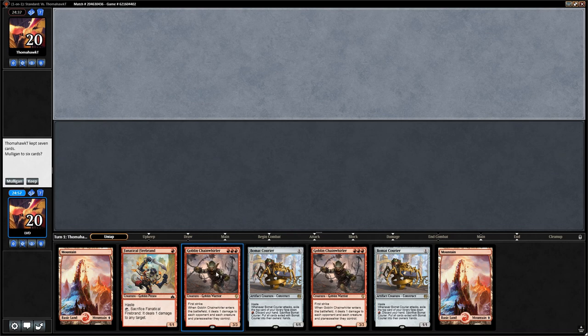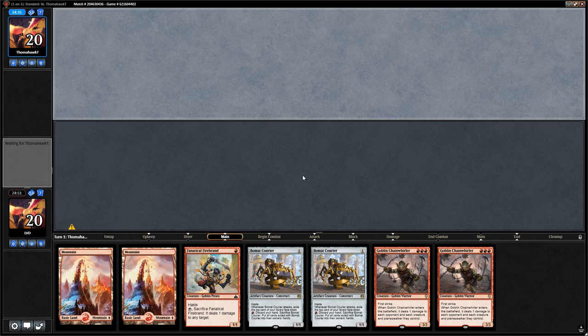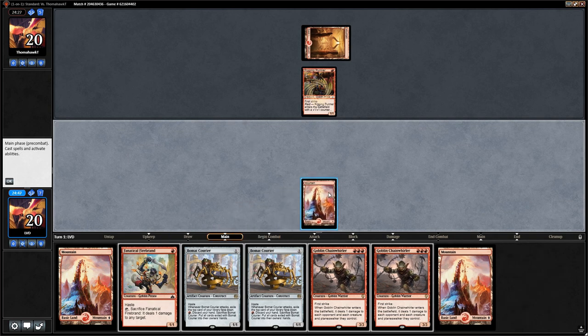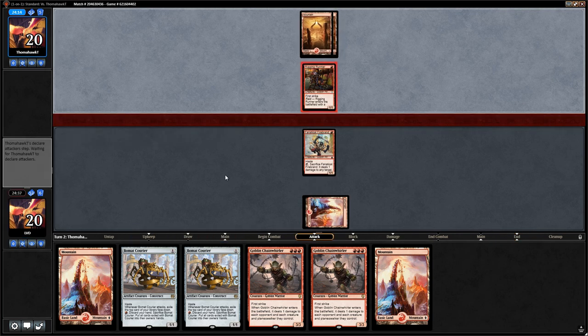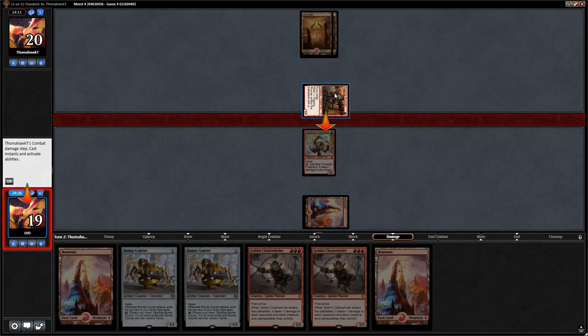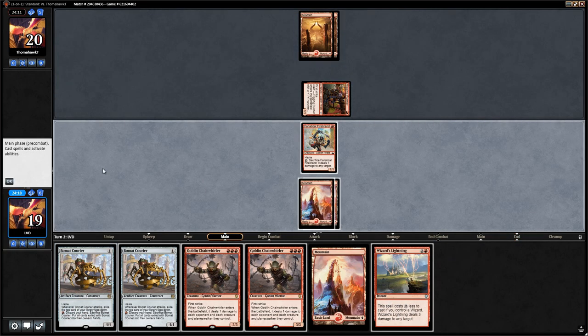We're on the draw with both Chainwirlers in our opening hand — a little sketchy but still a keep since we're on the draw and can hopefully find the third land in time. Turn one Rigging Runner from the opponent bodes well for our Chainwirler, but it's also a good blocker against our Beaumont Couriers, so we play Firebrand and say go. If they attack for one we'll take it.